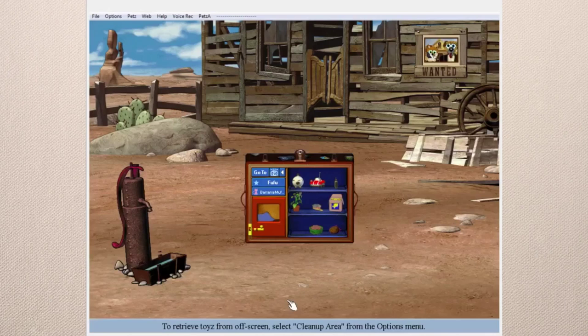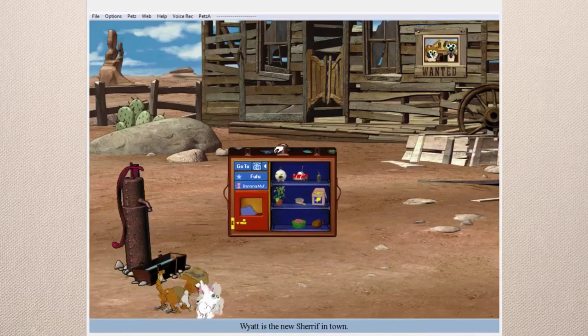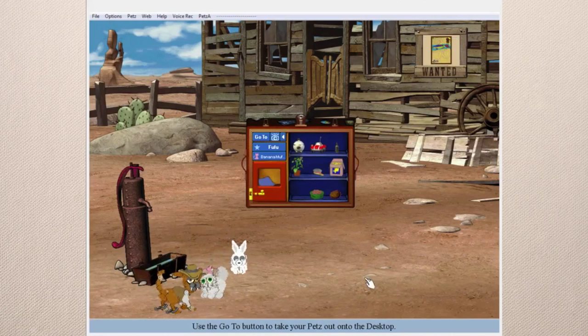There's that tortoise toy that appears sometimes. And then there's the wanted poster — you can right-click or left-click that, open it, and make it whatever pet's picture you have in your folder. You can put whatever picture you want in there — pretty cool.